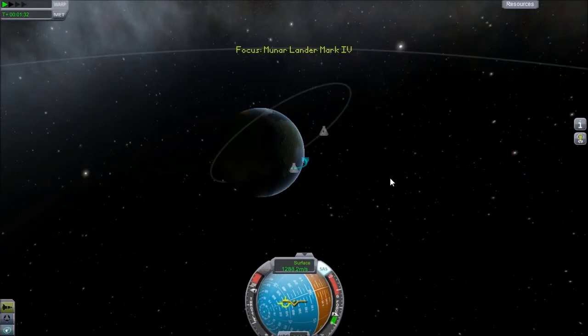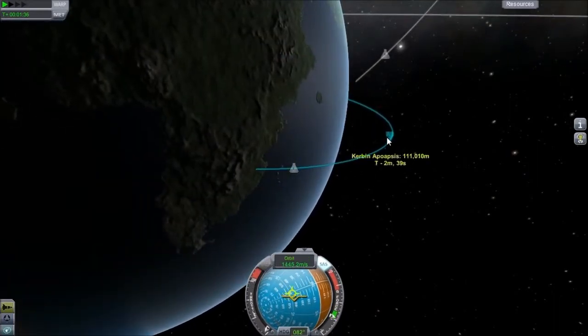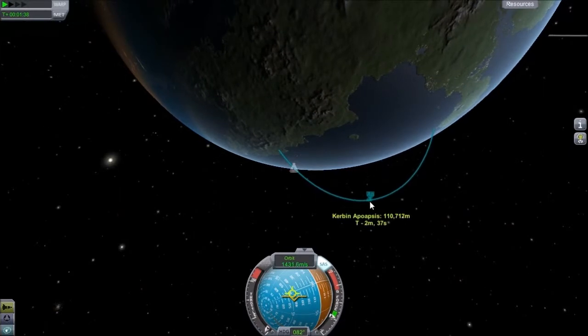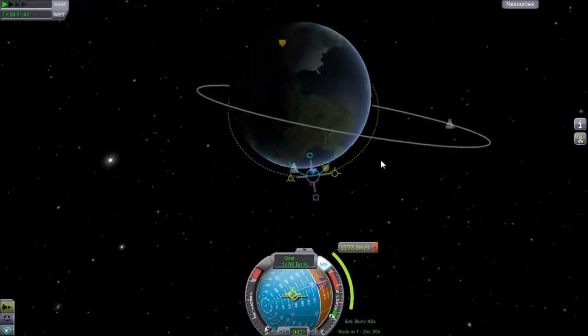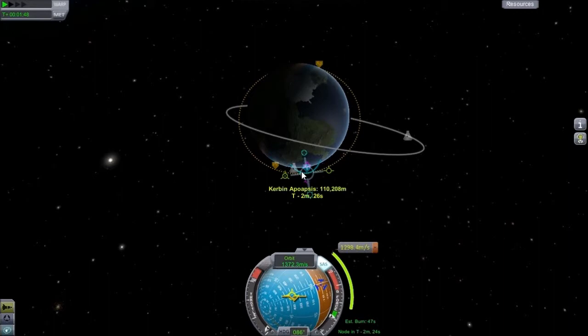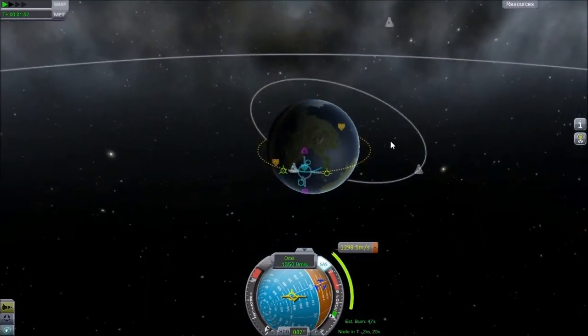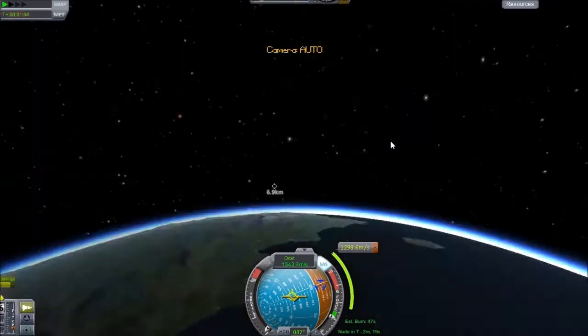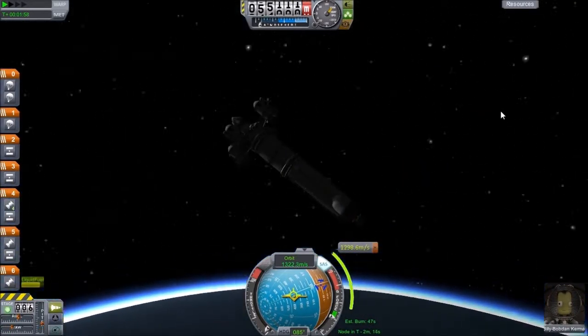So let's take a look at our map screen. Alright, that's plenty high — plenty high. So we will go ahead and add a maneuver right there to get into orbit. Ooh, 953 meters — that's a really low periapsis. That's close enough, I think. Yeah, that'll work. So let's take a look at our ship and see if we're missing anything important.